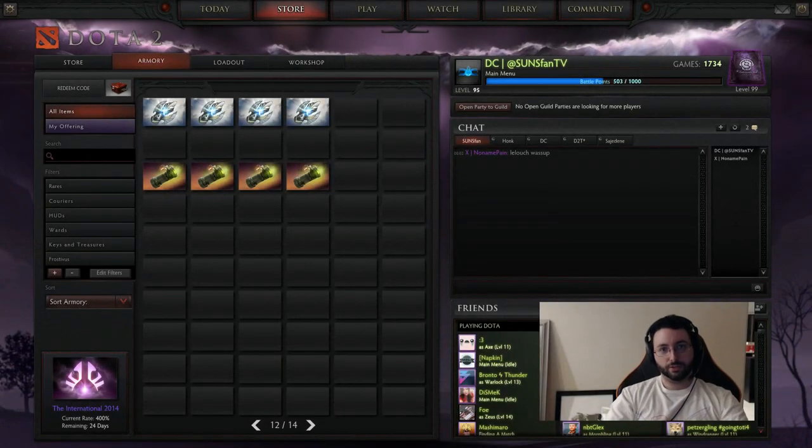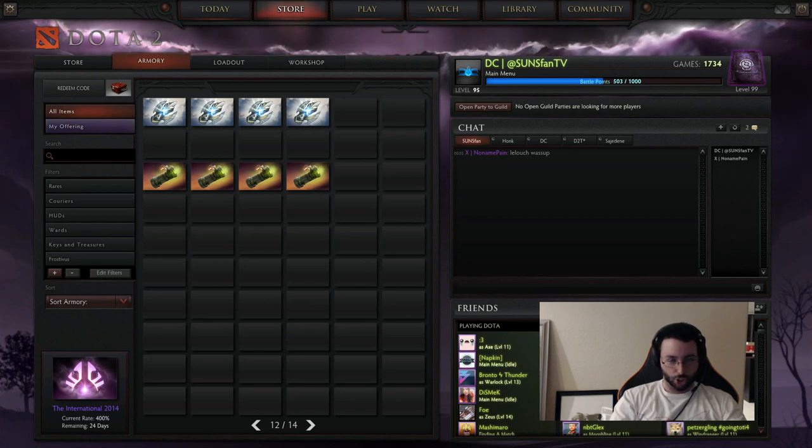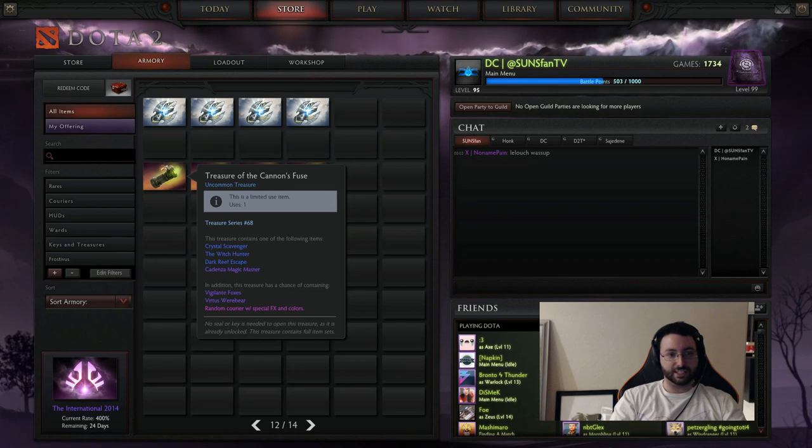Hello friends and welcome to another treasure chest opening video from Purge Gamers. We have another two chests here to open up. This time it's four instead of five because they're a little bit different. We have the Treasure of the Eternal Alliance chest, which is for Team Alliance, and the second one is Treasure of the Cannon's Fuse.